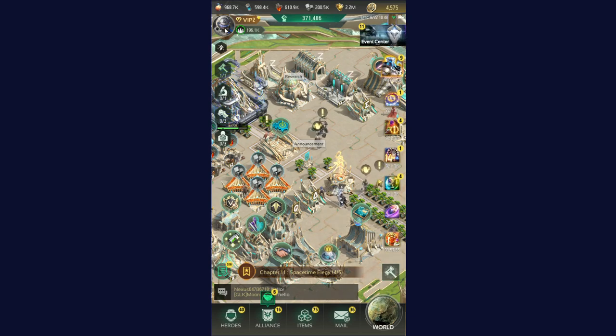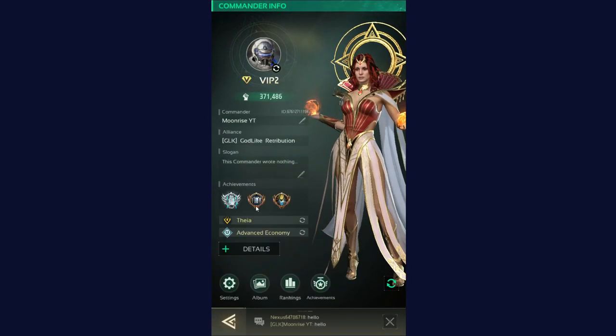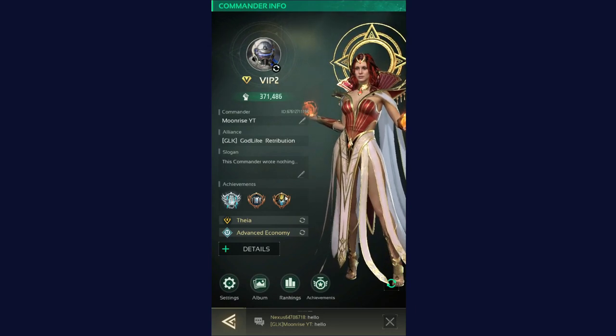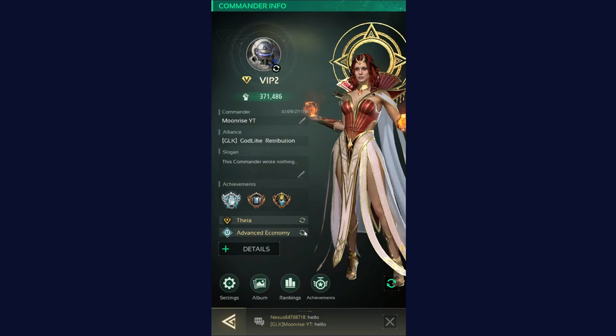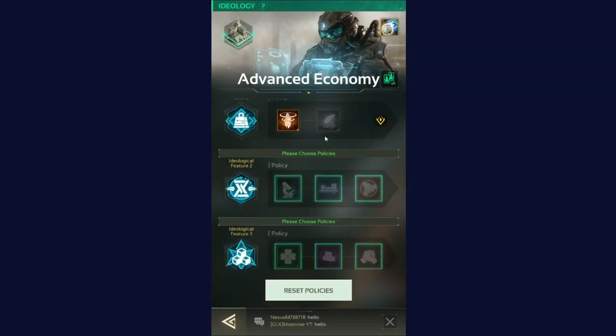First step: click on the avatar icon on the top left corner of the screen. Then an interface like this will show. Now you need to click on the circle type icon if it's showing advanced economy. Now the ideology type interface page will open.